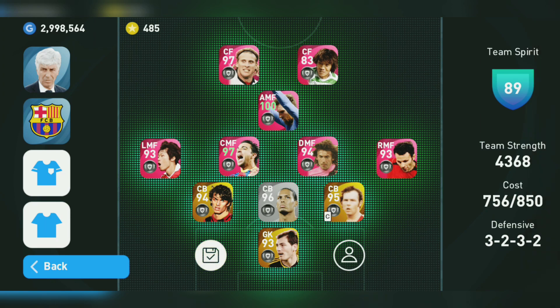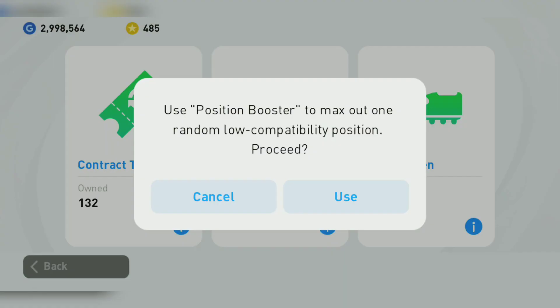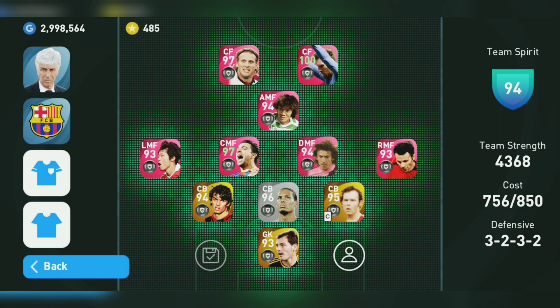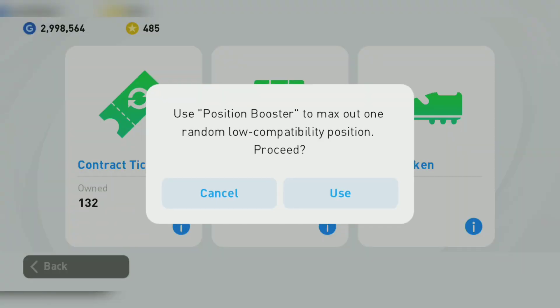As you can see, I've already trained this Messi to the max level and also club boosted the team to FC Barcelona. We're trying Messi on different positions. At center forward it's 100 with the club boost, and 99 without the boost — that's actually greater than his original position at AMF, which is 98.